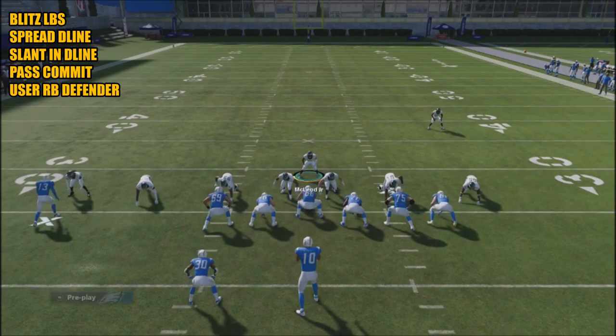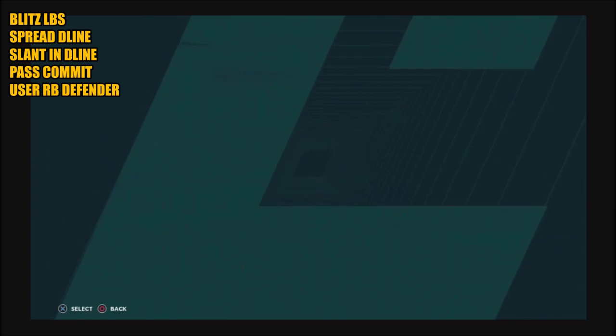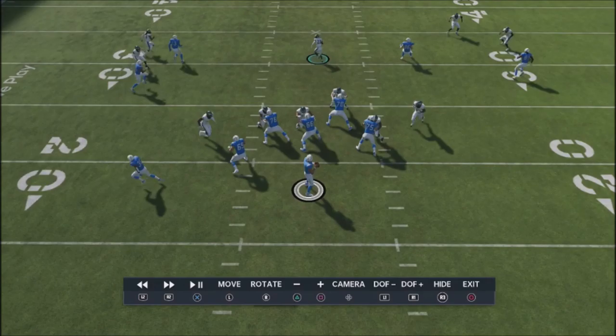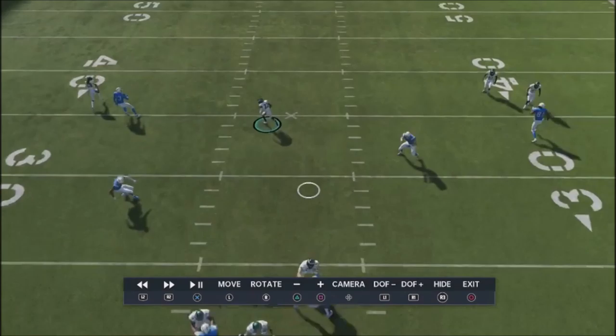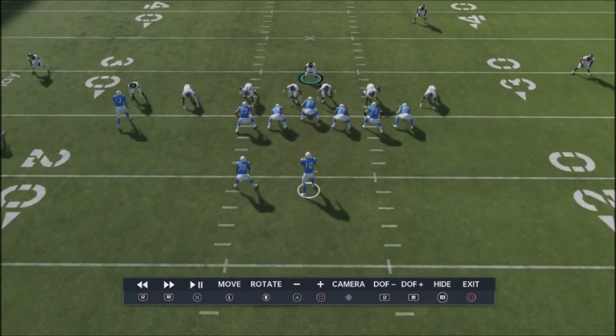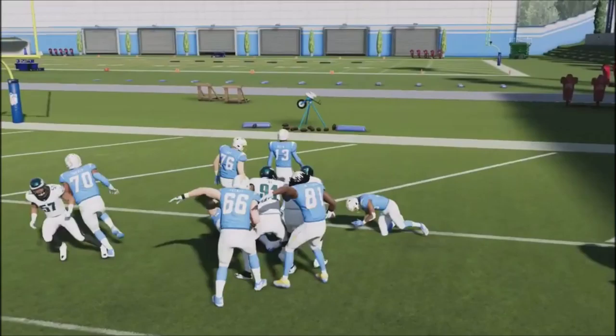A lot of top Madden players use a zone defense just to mess up their opponent's reads and leverage that into their scheme. Right here the computer actually makes a good read. Let's take a look at the instant replay to see why this guy got enough time. It looks like the blitzer is eventually going to get clean, and if I had usered this correctly — stayed closer down in the box — I might have been able to pick off those two spot routes. You can see that's what forces opponents to make adjustments.